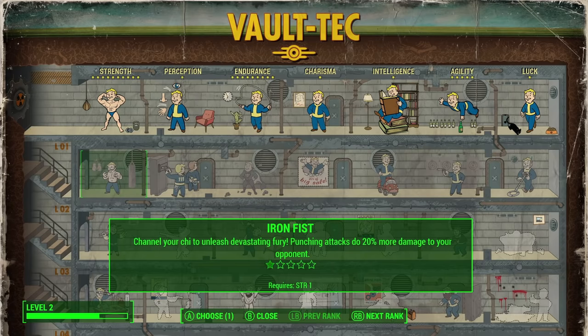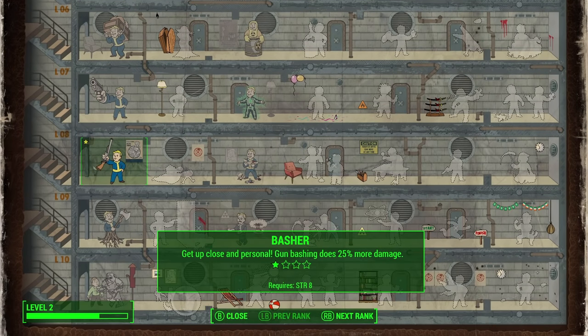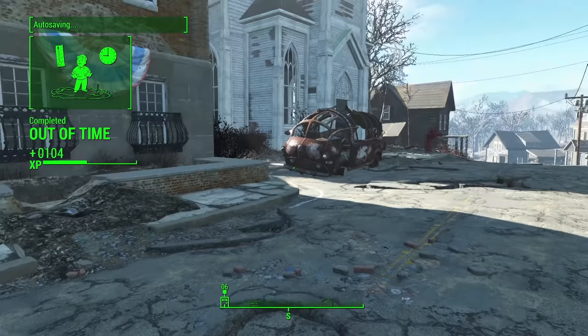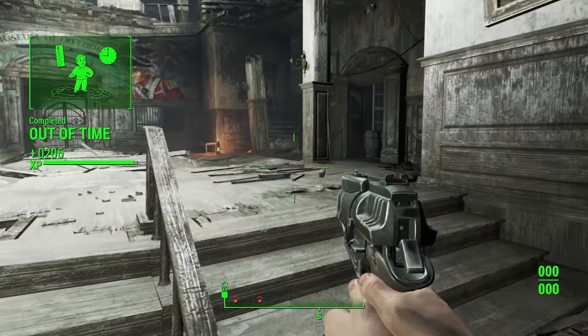Once I finish off the last of the Raiders outside, I'm able to level up and take the Gun Basher perk for an extra 25% bashing damage. This perk, as well as any defensive ones, are pretty much what I'll be taking for the entire run, as putting points into the perks that increase 1-handed or 2-handed guns doesn't actually increase the damage of gun bashing, so they will be useless this time around.